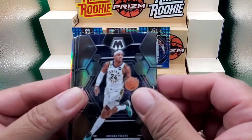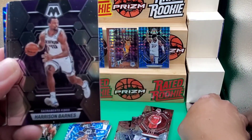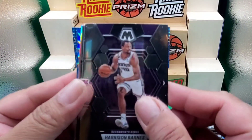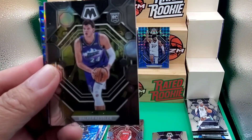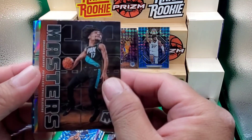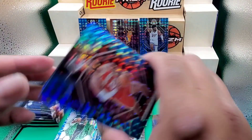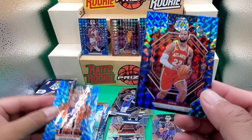Nicolas Claxton, Buddy Hield. We're going to start another stack — Harrison Barnes, De'Angelo Russell, Walker Kessler, Jayden Hardy, and a Jam Masters of Shade — and a silver. Is it a rookie? Nope, Robert Williams III. We have a rookie card of Trey Alexander... and we got Devin Booker.